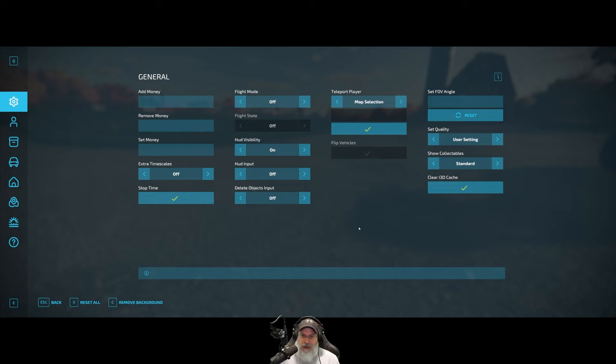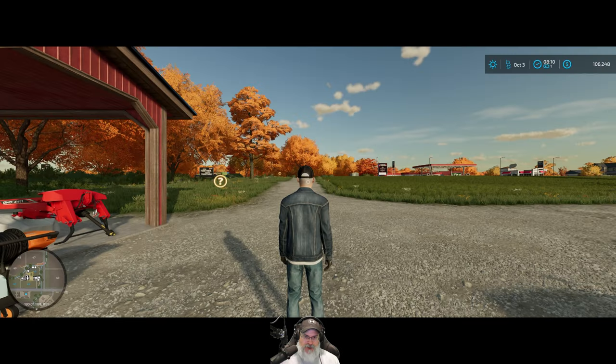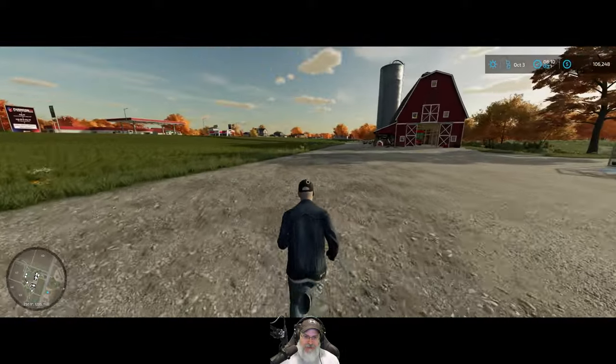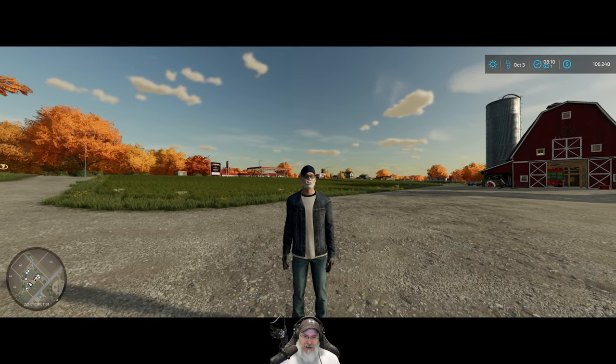For roleplay, if we want to pay Larry the landscaper to remove a building, I can remove money to reflect that payment. There's flight mode for aerial views of the farm or field stuff. I can turn the HUD off, delete stuff, and teleport to different places — but I won't be using teleport as a cheat. And I can turn on third person — look at that, there's OG!